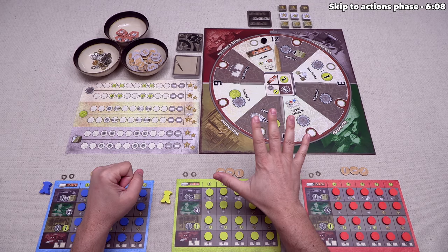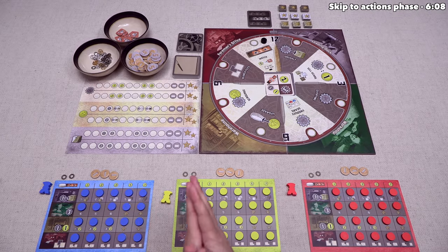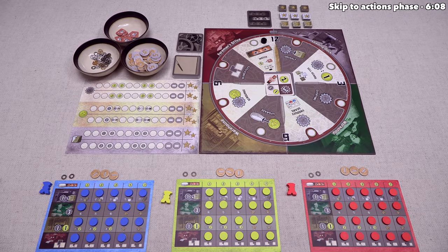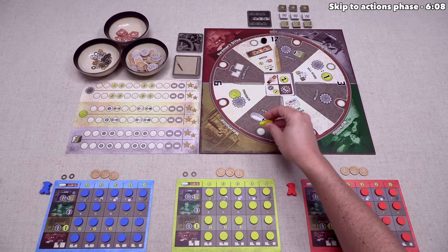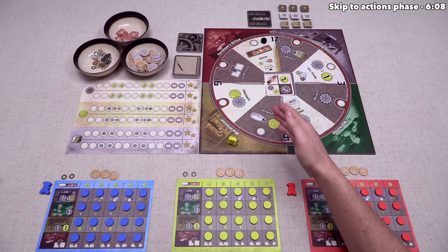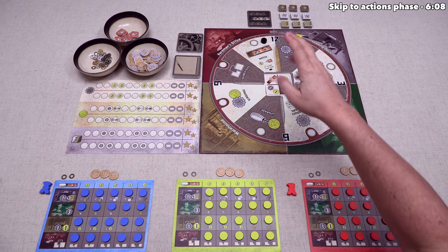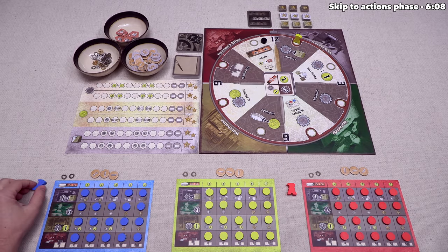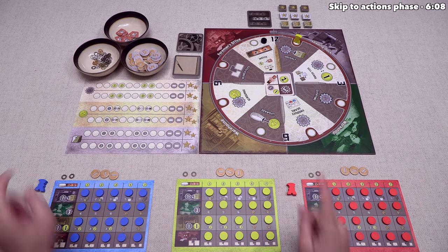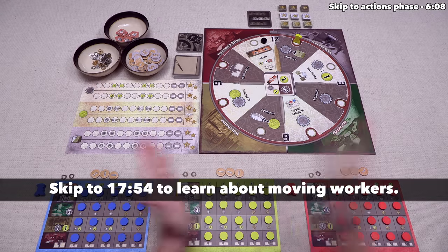Every round is split into five overall phases performed in order, and the first phase is called Place Workers. The Place Workers phase for the first round is different from rounds two through twelve. We are the starting player, so we take our worker and place it onto one of the open action spots on the board. There are eight different action locations and you cannot go into a location that already has another worker. For our first turn, we're going to go to the smuggle area of the loading dock. In clockwise order, blue places their worker at the upgrade spot in the warehouse, and red goes to the overtime location in the workshop.